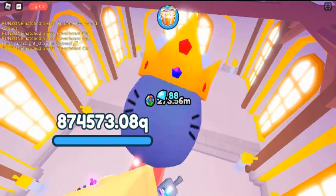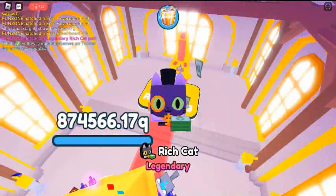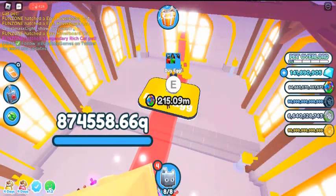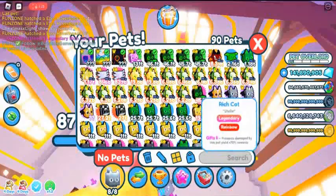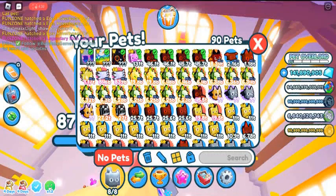Other balloon cats: there are currently a total of four different balloon cats in Pet Simulator X. Three of them are free and one can be bought with Robux.